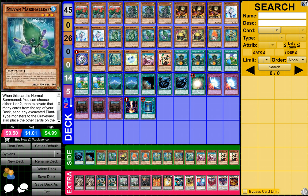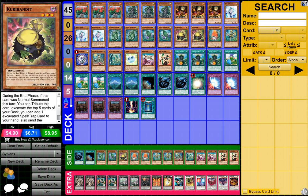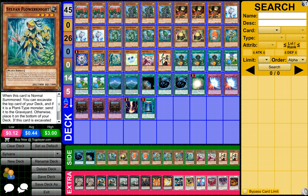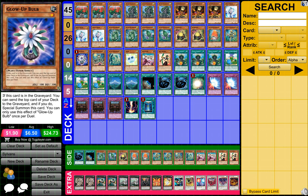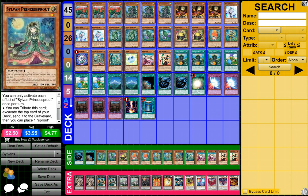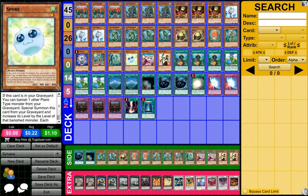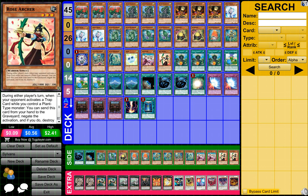2 Sylvan Marshleaf, 2 Kirby Karibid or something Bandits, then we need 1 Sylvan Common Mushroom, 1 Sylvan Flower Knight, 1 Glow Up Bulb, 1 Sylvan Princess Part, 1 Sylvan Cherry Sprout, 1 Spore, 1 Rose Lover, 1 Rose Archer.